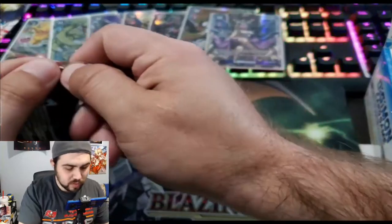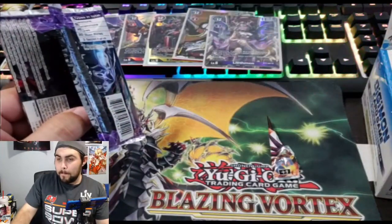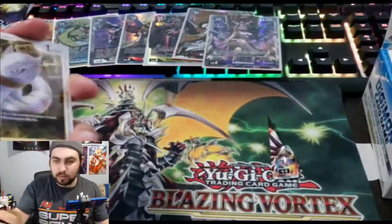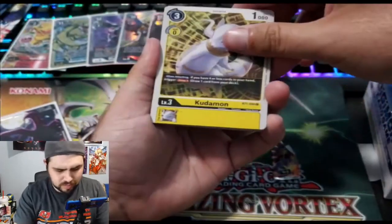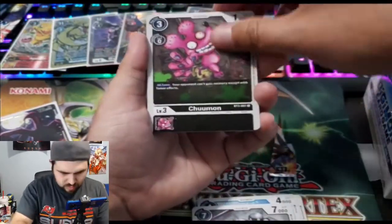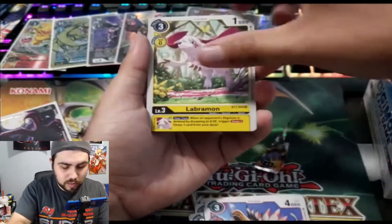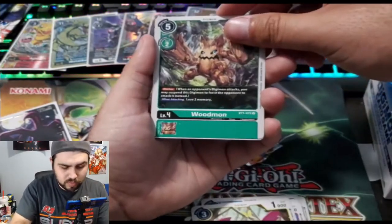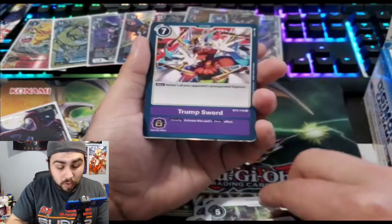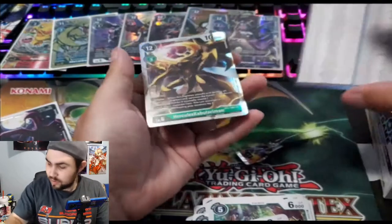We're starting to see some repeats so I'm gonna try to blaze through. Kudamon — first time we've seen him? Kudamon, Frigimon, Andromon, Chimon, Knight. Kudamon again. Labramon. Woodmon — first we've seen him, he's a blocker. SlashAngemon as our uncommon — okay so that's who I was mixing up. Trump Sword. And Herculeskabuterimon as our SR — man, there are a lot more SRs in here than I thought.